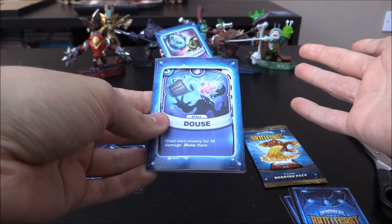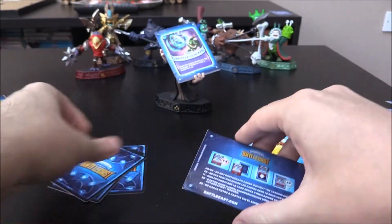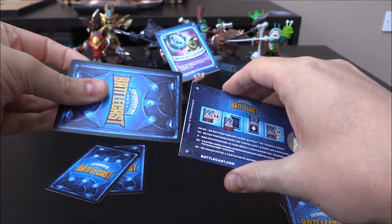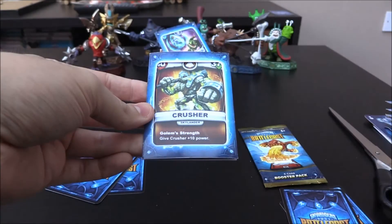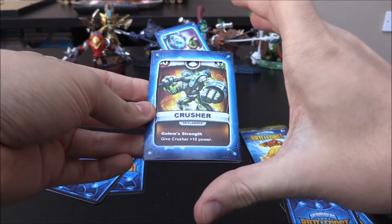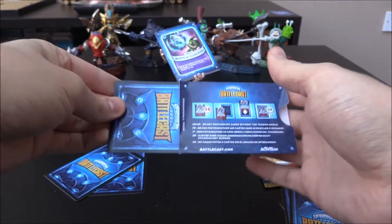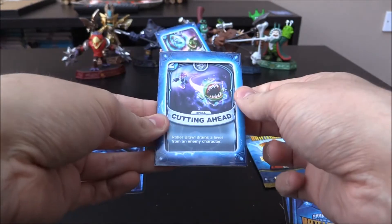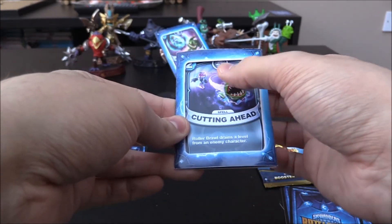Next one up we have Doubt, which is a Water 3 Crystal spell, very nice. And then — Boom! Crusher! Hello there, friend. You are a giant — wrong one, but there's Crusher. We have him. Can we possibly pull... Hothead. We have this one — it's a Roller Brawl 2 Crystal spell, very, very cool.